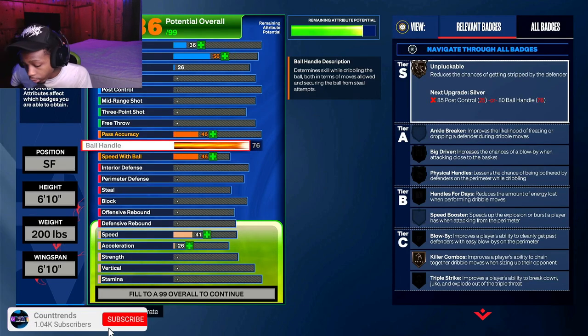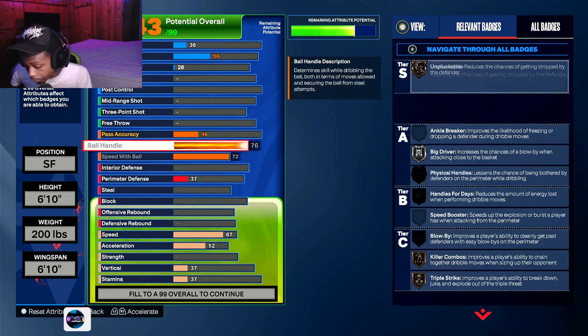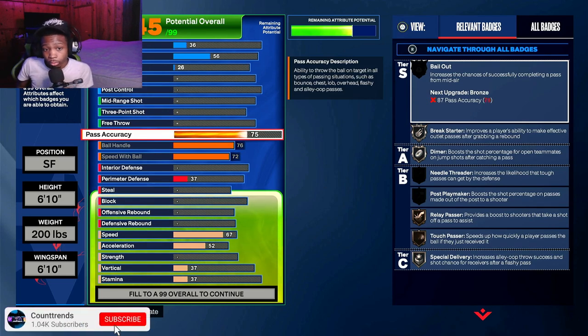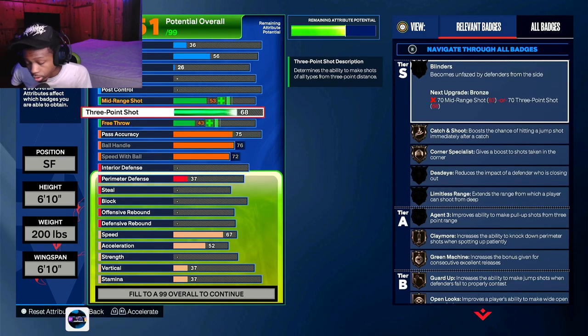First thing first: we want a 76 ball speed, 75 pass accuracy, and 76 ball handling. Make sure y'all copy all these down. We're also gonna go over the badges for this build.